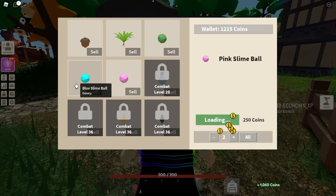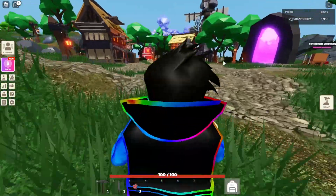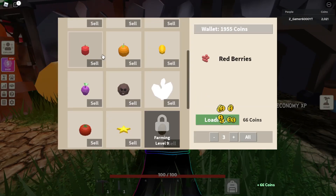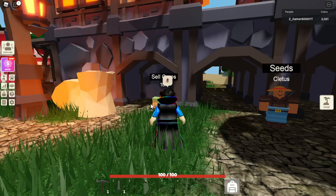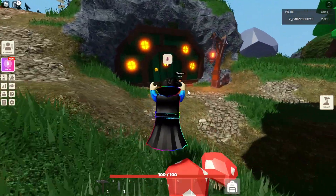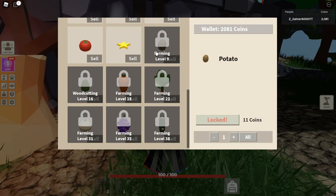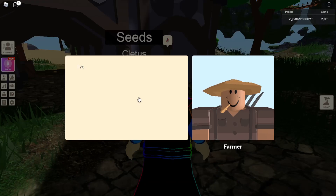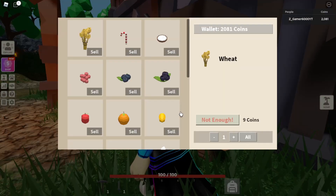We crossed a thousand coins — nice, almost two thousand! I'm gonna sell my oranges. We reached a thousand — let's go! I'm gonna buy a totem if I can afford it. Let's go to the totem guy. I think I can't afford it yet — I have to unlock these things. I'm gonna get some more crop seeds. I'll get the carrot seeds because those are so good, but I still have to unlock that level.